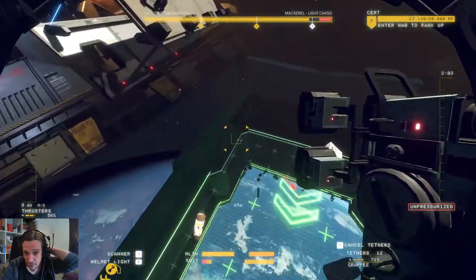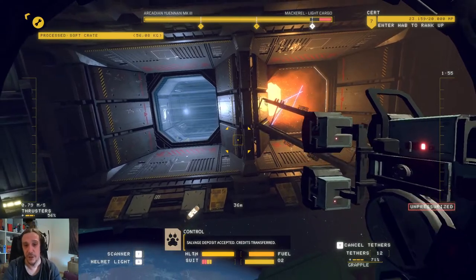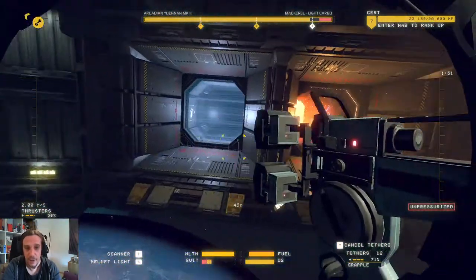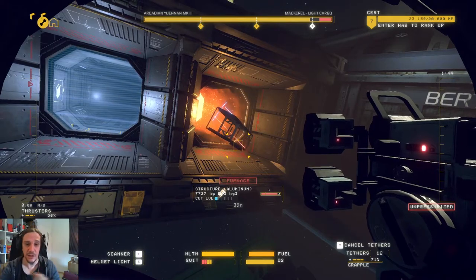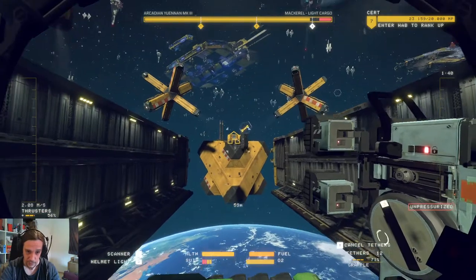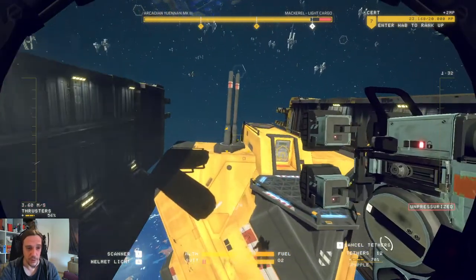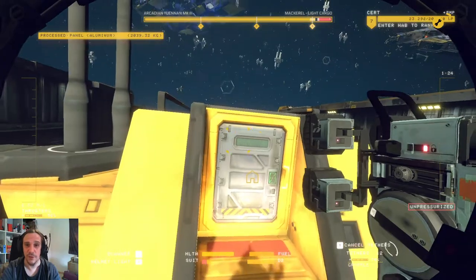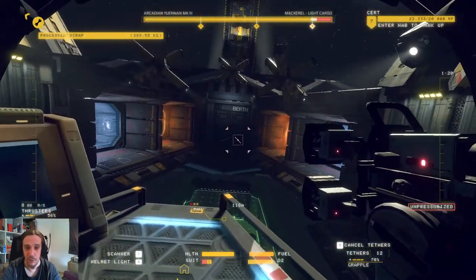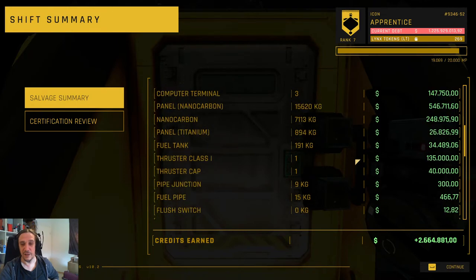That's your average mackerel. The construction — front, middle, and aft section — is almost identical every run, so you can work around them just like that. Keep in mind that every mackerel has some sort of specialty: some sort of cargo or scientific equipment. But the tricks I worked through here apply for pretty much every mackerel model. For pipes, always flush them empty before you do your other work — that's really important. Pipes can be cut, wires can be cut if they bother you. We earned ourselves 2.6 million in less than 15 minutes.